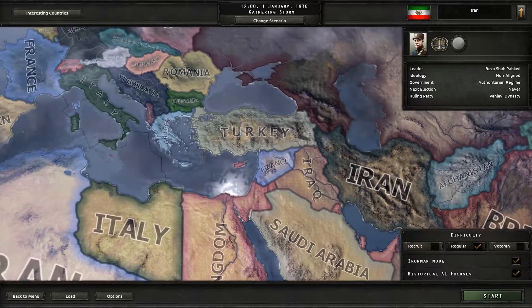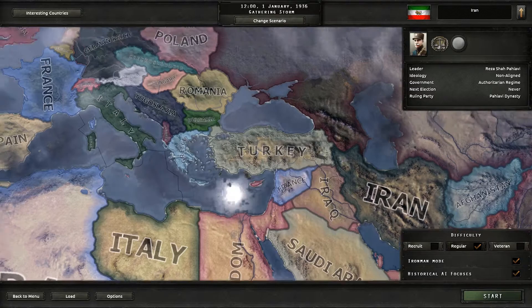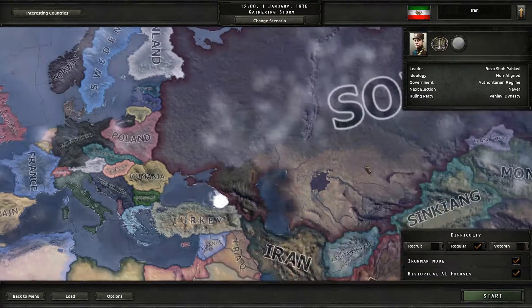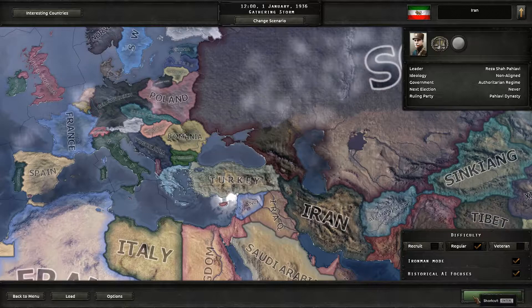We'll leave it on regular difficulty for now — I don't feel quite confident enough to go for veteran difficulty here. Ironman will be enabled, sure, why not. Also historical AI focuses — what this means is that the great powers will try to pursue their goals in a more historical fashion. So the Germans will press for Austria, then for the Czech, then for Poland later on, and they'll try to go with a more historical path.